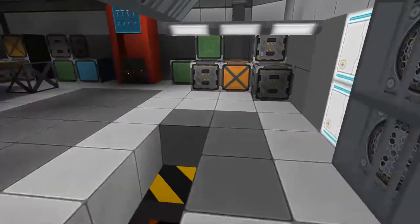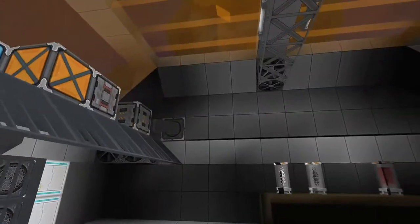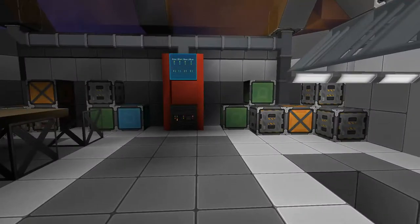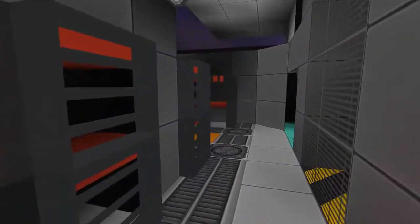If we jump up here, this gets us into the galley, which is exactly the right height — so we're not going to adjust this room. We may make it longer but we're not changing the height at all; it seems perfect. I will revisit this probably, but I'll leave the drink machine — I freaking love the drink machine.